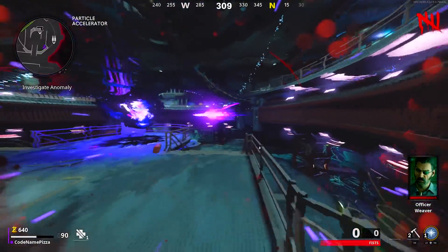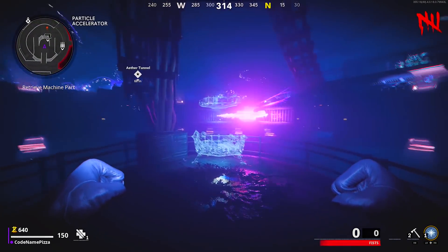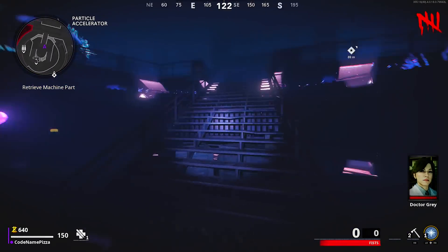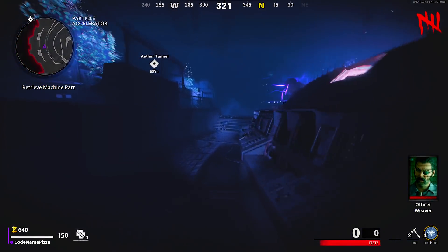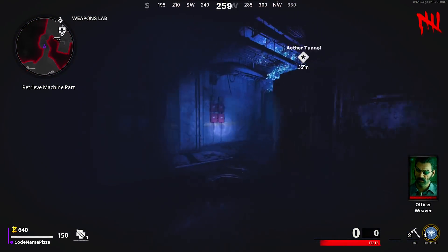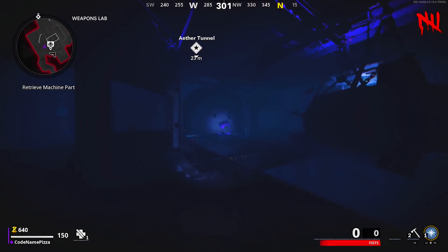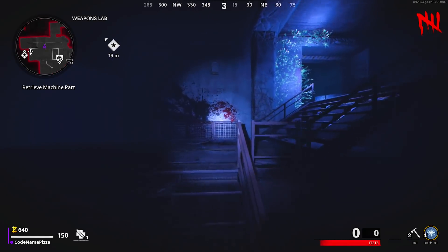Once you're in the Dark Aether version of this map, you now have only one more door that you've got to open — so do make sure you've got around 1,500 points left. Once you go into the Dark Aether version of this map, the Pack-A-Punch machine is there, but we need an extra part for it. So you're going to go around this room and then up these small sets of stairs, and make your way across this room where you'll see the Pack-A-Punch part.